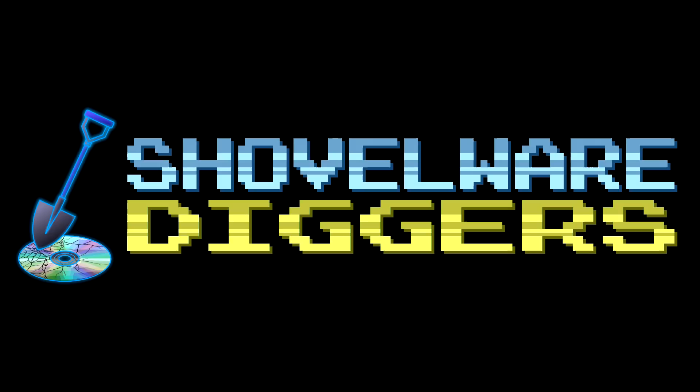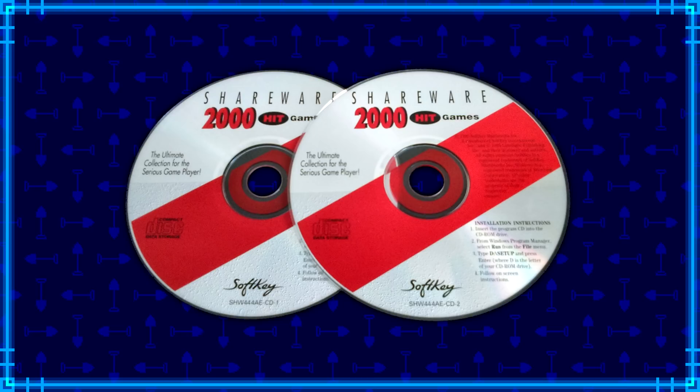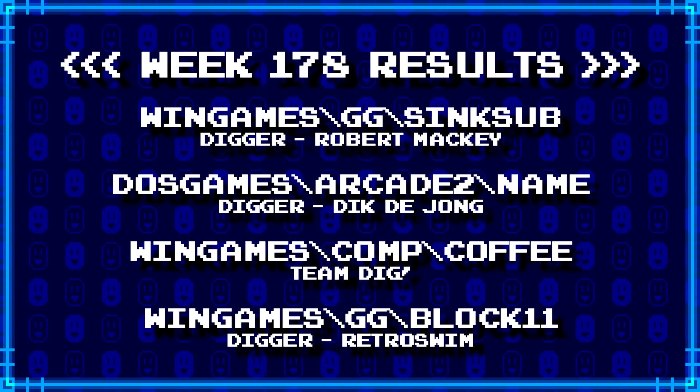Welcome to Shovelware Diggers. Our dig team is currently excavating the Softkey Shareware 2000 Hit Games 2CD Collection. You can find a link in the video description containing the entire directory structure of this archive. Here's what our diggers have for week 178. For more information on how to join the dig team, simply follow the Patreon link in the video description. Now, without further ado, let's get started.